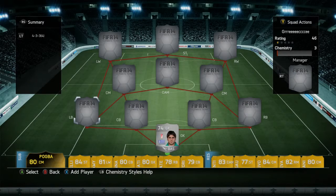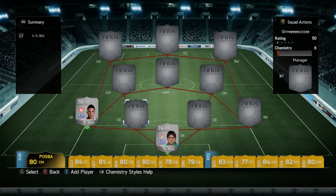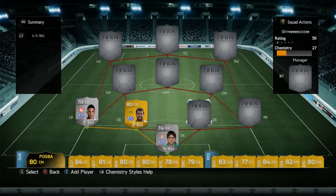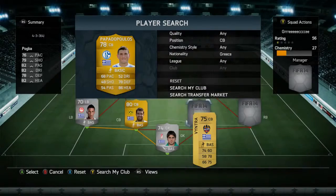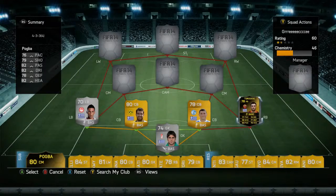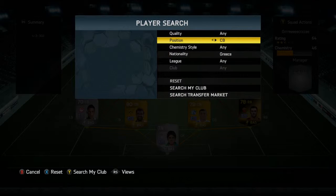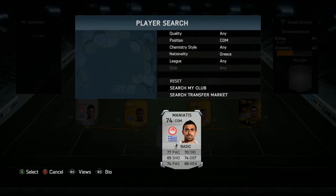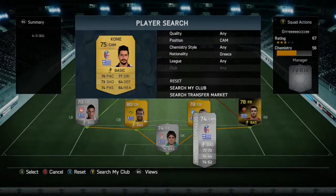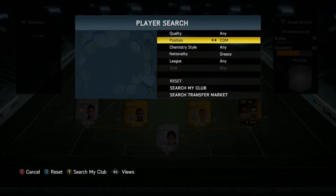In goal we're going to have Karnesis. In our left back we're going to have Holobas. In our left center back we're going to have Socrates. In our right center back we're going to have Papadopoulos. Our right back is going to be informed Torusitis. Our left central mid is going to be a CDM, so we're going to have to change this up a bit — which might call up Maneyis. Our center attacking mid is going to be Kone. Our right central mid is going to be another CDM, so change that up.